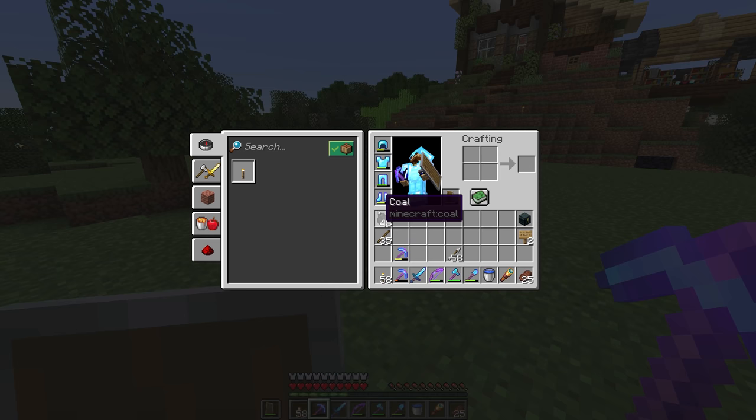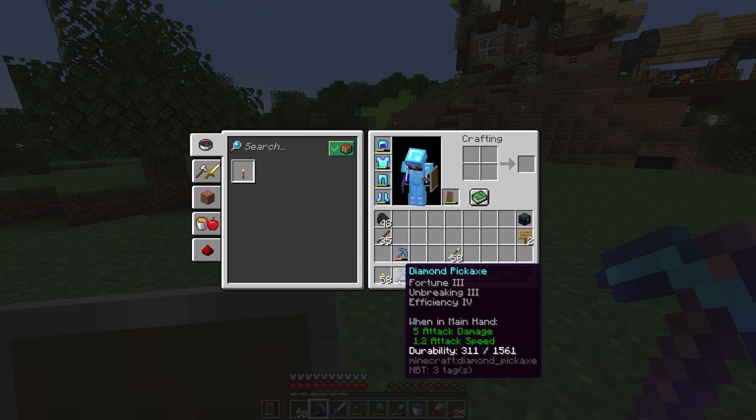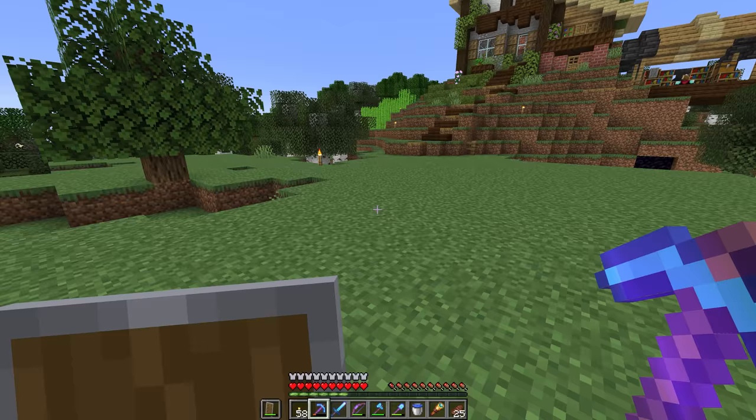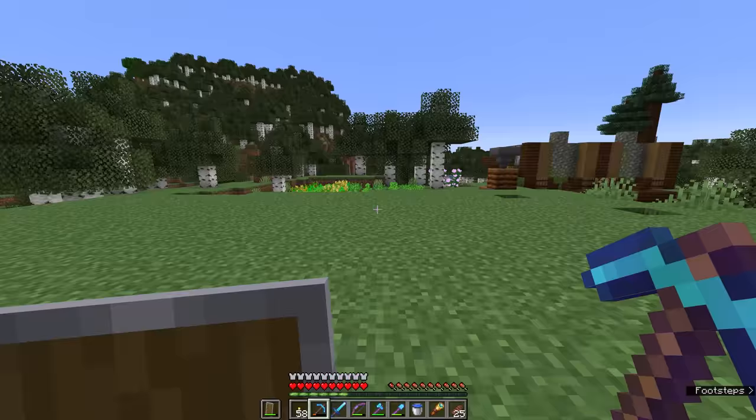We've got Protection 4 on our chestplate now from the last episode, but I decided to combine a couple of swords. We now have a sword with Sweeping Edge 3, Unbreaking 3, Sharpness 4, and Knockback 2. I also finally found a spare Efficiency 4 book to put on my Fortune pickaxe, and today we're going to need an efficient pickaxe because we're looking at cobblestone generation.